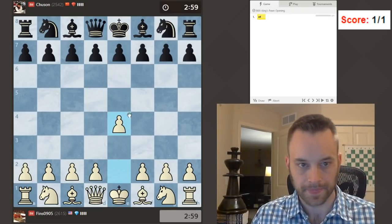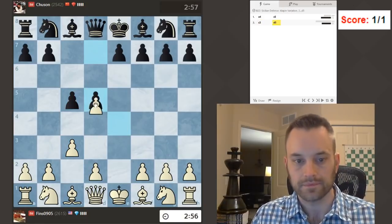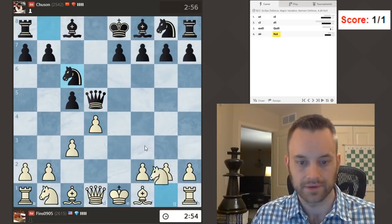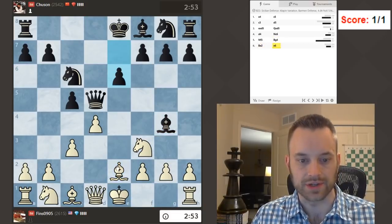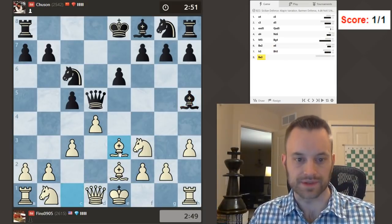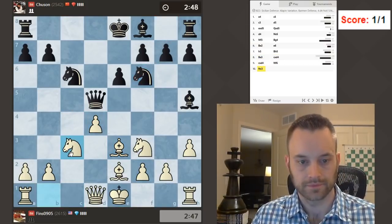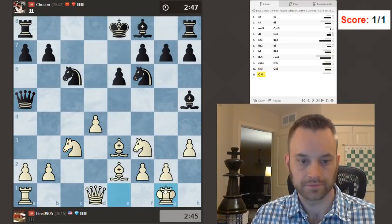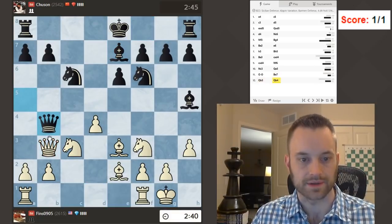Chusan, all right. Another Sicilian — why not? Let's try this again. Black playing one of the main lines: d5. Pretty active variation here. Let's play h3. I'll reinforce the center, attack the queen.